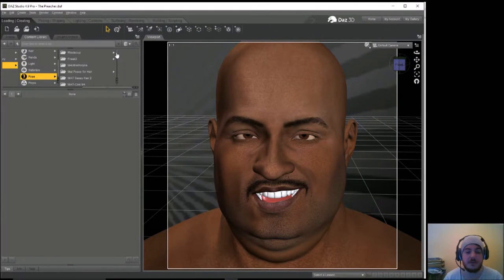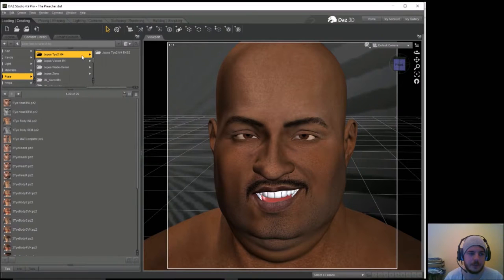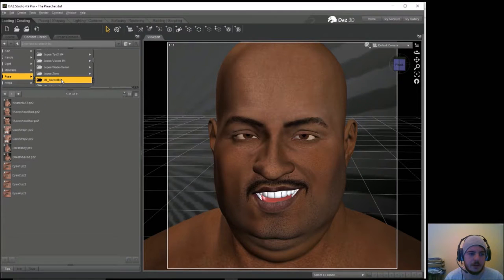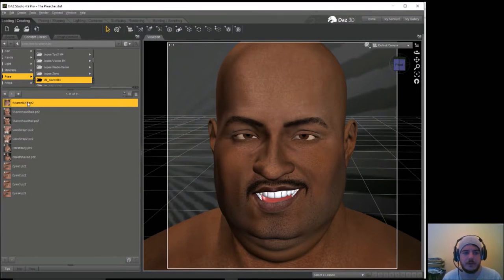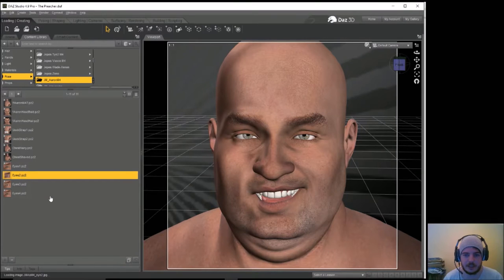I'm going to make the guy smaller so the suit doesn't really matter too much. We've got a lot of white character textures — I'm trying to think of one that could work well. Something I could envision being suitable. I'm thinking the first one that jumps into my mind — Aaron. Aaron might work. We'll try Aaron and see — I can always change the texture after all. This could work. I'll change the color of his eyes later.